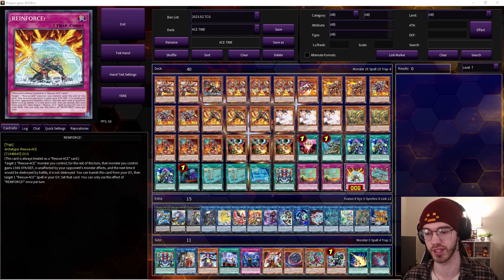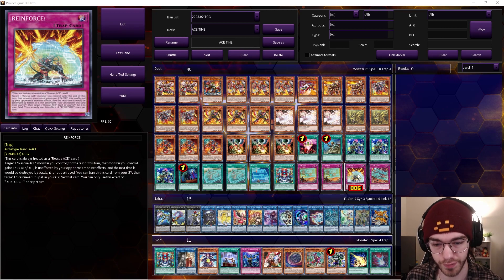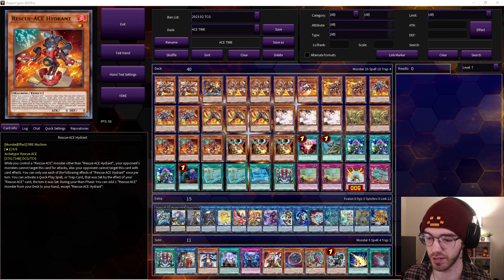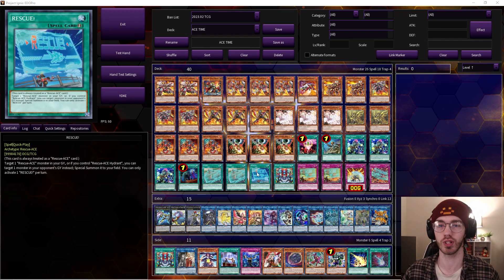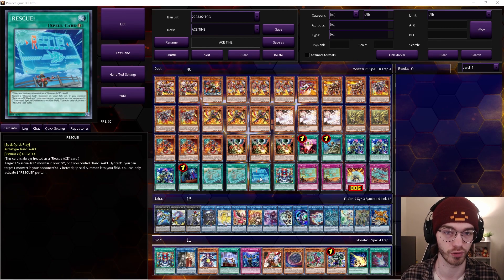The traps are none of them once per turn — the only once-per-turn is Reinforce's graveyard effect. Reinforce targets a Rescue Ace monster you control; that monster gains 1500 ATK/DEF, is unaffected by monster effects, and the next time it would be destroyed by battle it is not. Then you can banish it from your graveyard to target a Rescue Ace spell in your graveyard and set it. Since Hydrant lets you activate a quick-play spell or trap set by a Rescue Ace card the turn it was set, this creates really strong follow-up interactions.